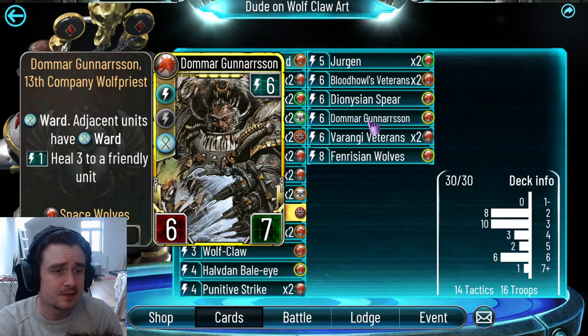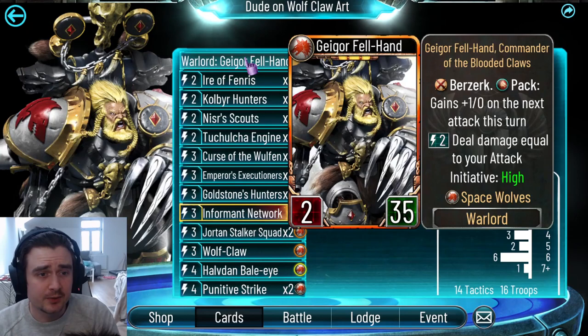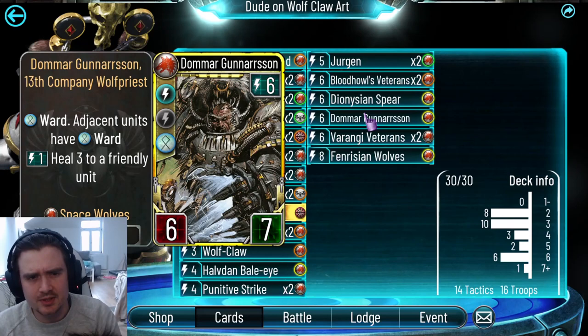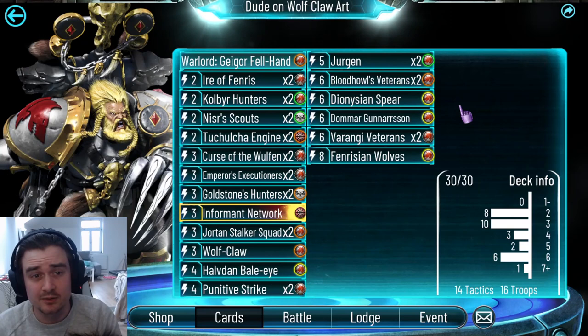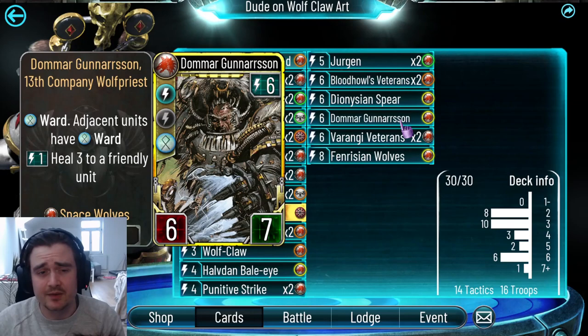Gunnarsson — just a very good six-drop, but not quite as good as Baeli. But if he sticks, it kills off stuff like Petarabo. For example, Brumpetarabo can't deal with this at all — you give Ward to yourself, he himself has Ward, and then something adjacent has Ward. Take care of the positioning: I prefer to put stuff which has Ward by default, like Jurgen or Baeli, to the left of my Warlord as a rule of thumb. And stuff which doesn't have Ward to the right. So I always put Gunnarsson to the right of my Warlord, so he buffs my Warlord or something else, just to use him to full effectiveness.